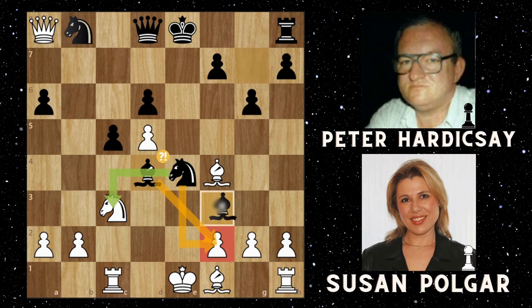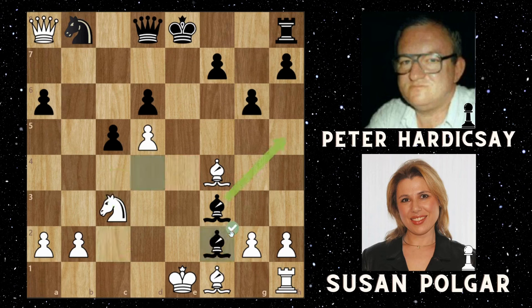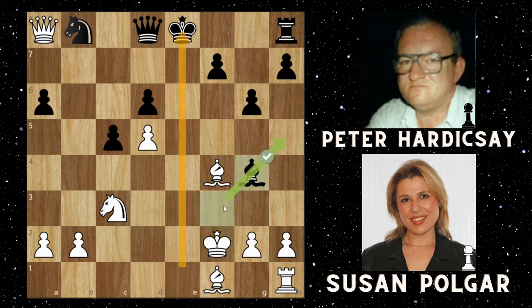In the game we get bishop to d4, now attacking the pawn on f2 twice with the knight and the bishop. So then Susan plays rook to c2, then knight takes f2, rook takes f2, bishop takes f2, and king takes f2. After this, the bishop obviously has to move and goes back to bishop g4.